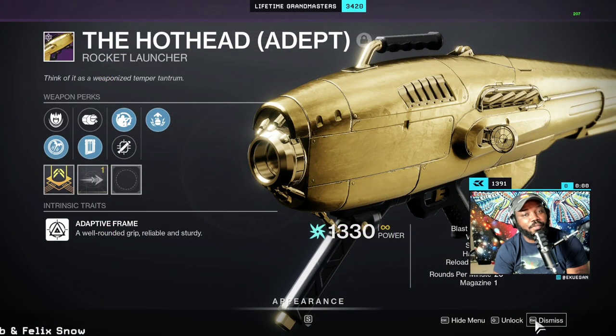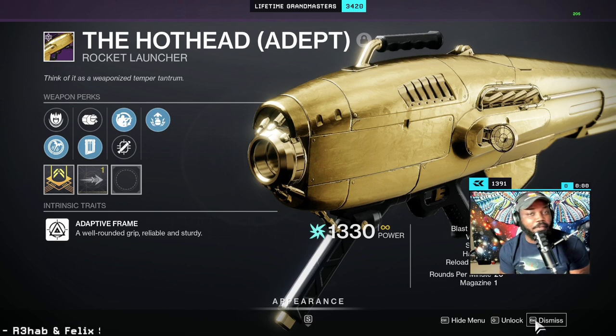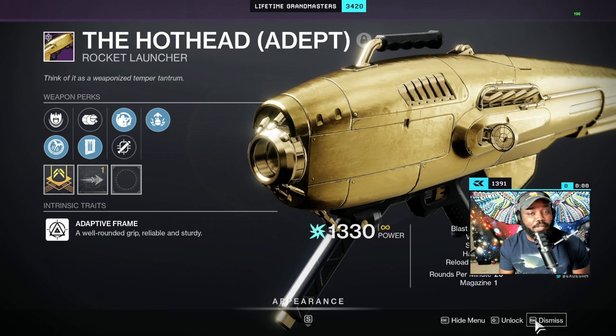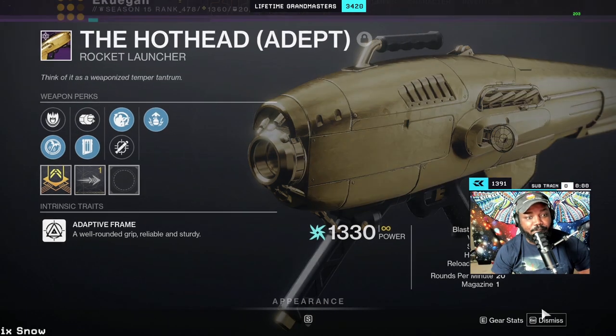We know how it goes — last season we got a fusion as the seasonal weapon and the fusion became the mod. Everyone's thinking we got a rocket this season with Send the Sea, so next season when Which Wich comes out we'll probably get rocket mods on our artifact. They're also bringing Alren Horn back, so there's probably going to be a lot of play for rockets in the future. That's my complete breakdown for Hothead — if you like this review, hit the like and subscribe buttons. I'll see you in the next video!